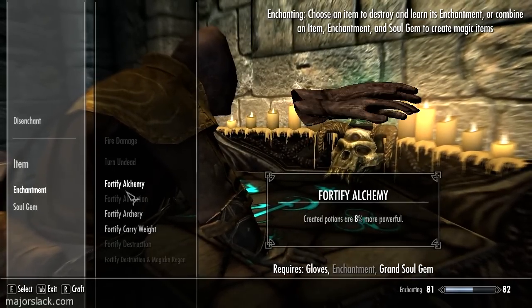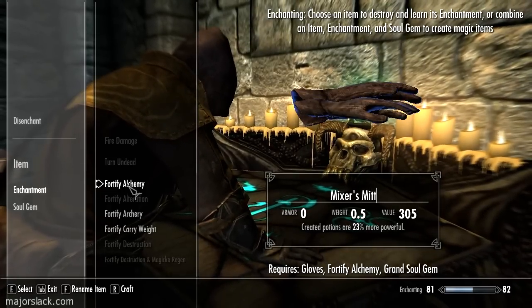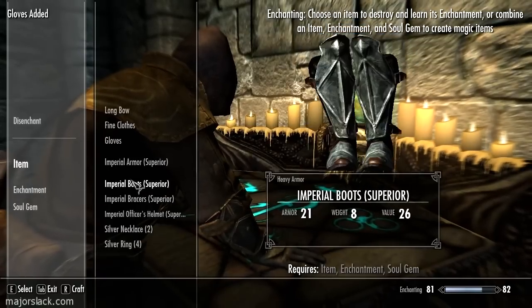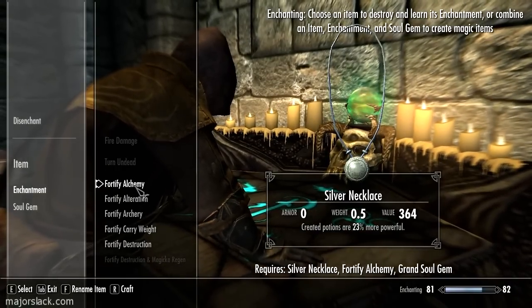I always use the chef's hat, just as a joke — because like, he's cooking up potions. It's kind of a Skyrim tradition with me. Those of you who have seen my master walkthrough will know. Besides, I think it looks so ridiculous I can't resist.